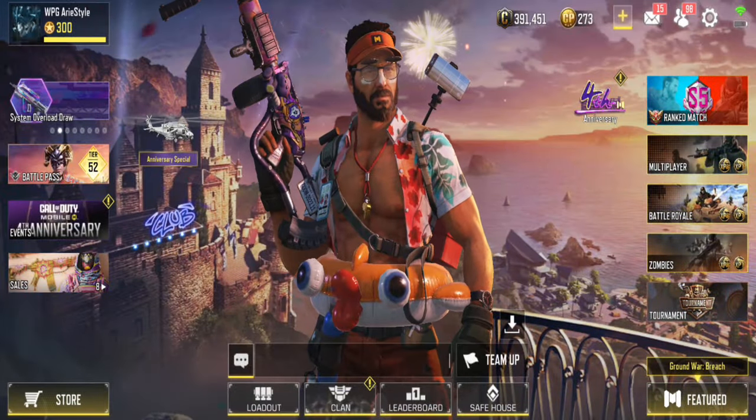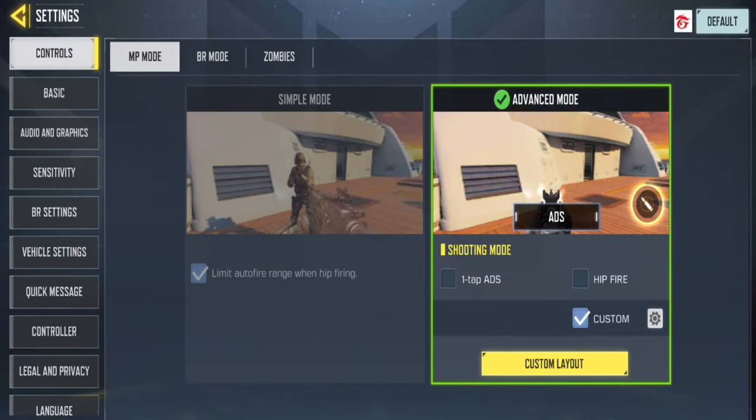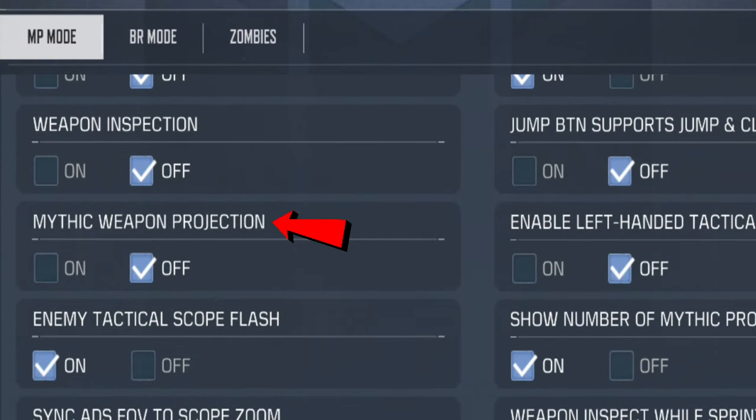If you have a mythic skin but can't share it, here's what you should do. Go to Settings, find Basic, and scroll up to locate Mythic Weapon Projection. If it's not enabled, you won't be able to share the mythic weapon you're using with other players.